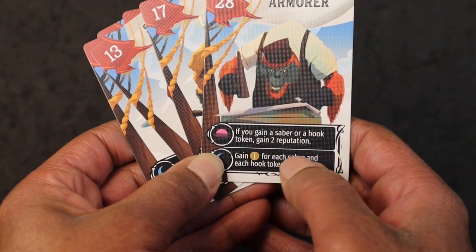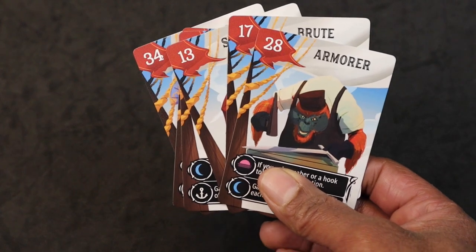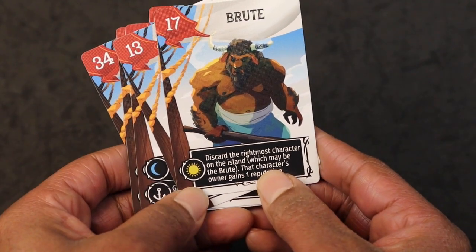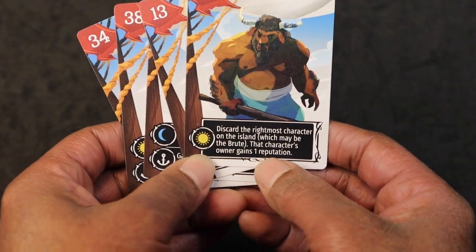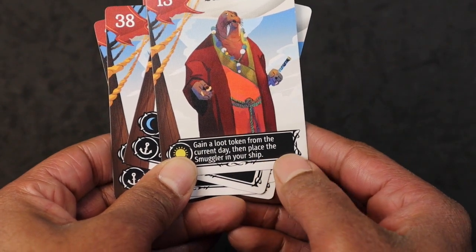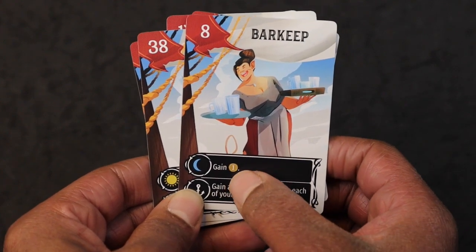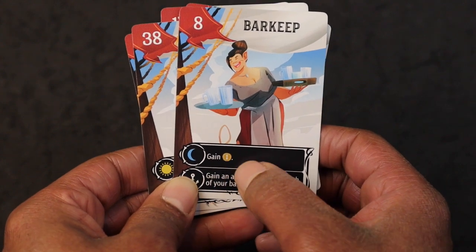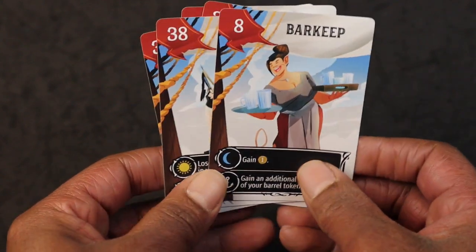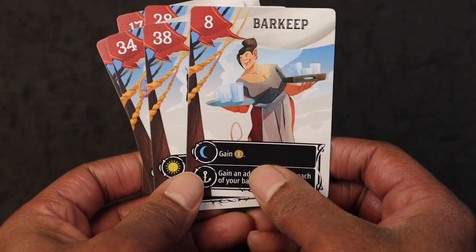This armor has a dusk ability — if you gain a saber or a hook token, gain two reputation. Right now the loot tokens available for the first day are two barrels, one relic, and one amulet, so it wouldn't be a good idea to play him yet. The brute — discard the rightmost character on the island, which may be himself, and that character's owner gains one reputation. The smuggler has a daytime ability: gain a loot token from the current day, then place the smuggler in your ship. Last but not least, the barkeep — she has a nighttime ability that goes off at the end of each day, so she gains one doubloon. This first week has four days, so she could earn you four doubloons. And she has an anchor ability: gain an additional doubloon for each of your barrel tokens. So she could work out for you right now if you play her, unless somebody on another ship pulls one of those sabers.